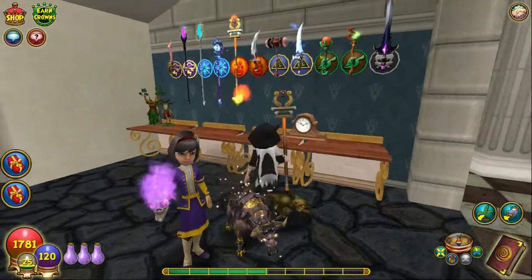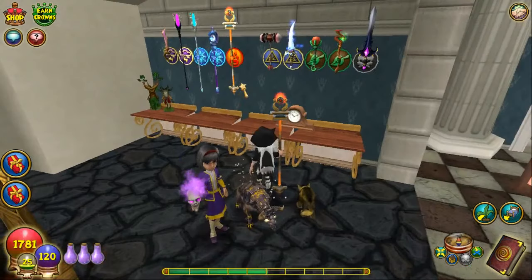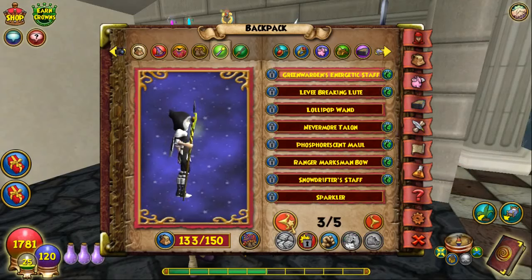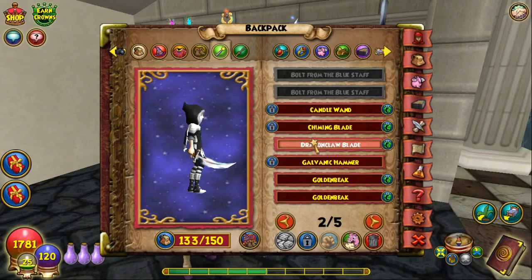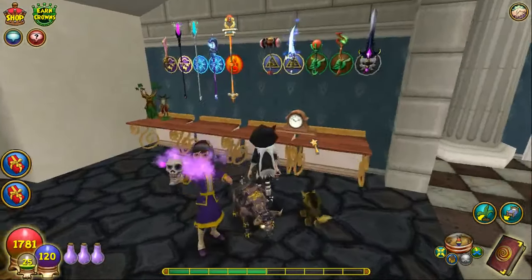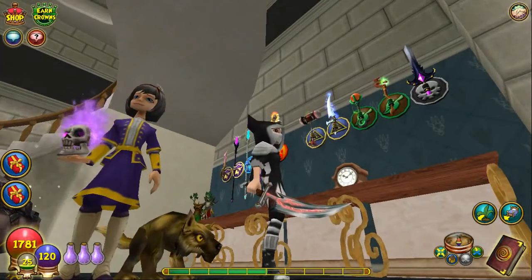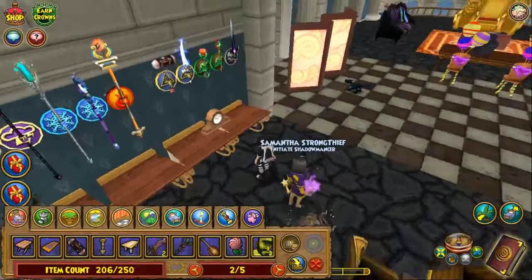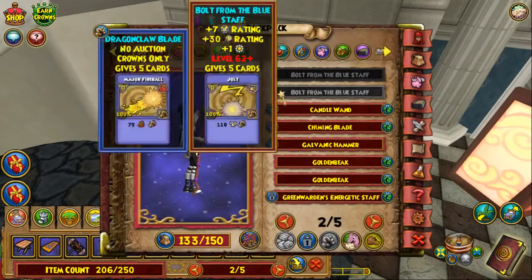Then after that we have the Dragon Claw Blade, which unfortunately I was only able to get one of. The Dragon Claw Blade gives us five major fireballs, so it's actually just as good as the last one. These fire ones are pretty good so far. And I believe this has a sword strike attack — a sword swipe — not like the other ones where they have a wand animation even though they're actually a sword.